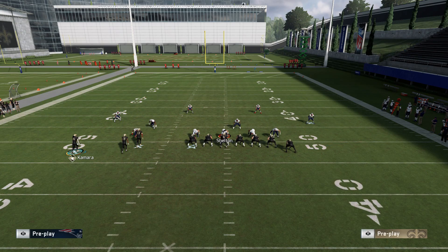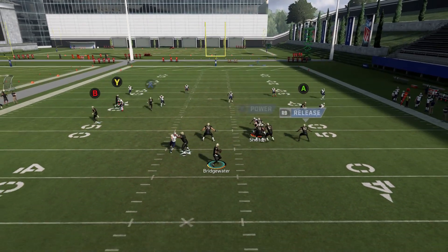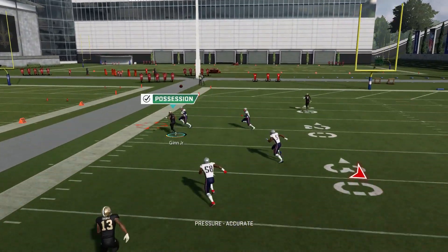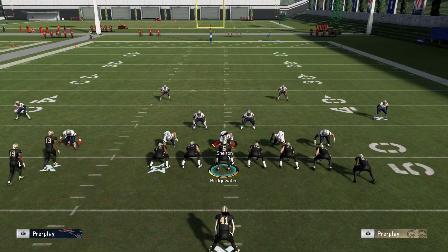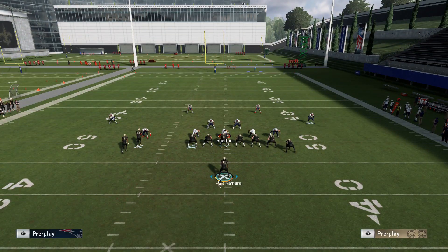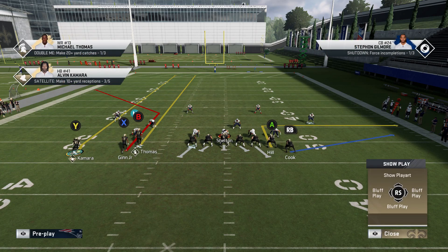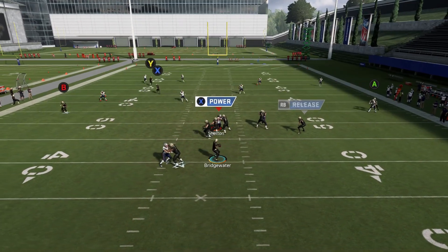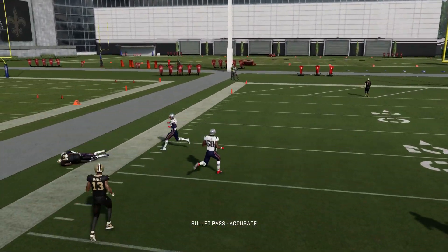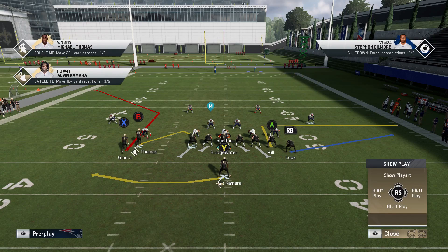Right here — I could easily put the B route. It's the exact same idea. I have it: the clear route's different, the B route was open, and now I'm getting that X route to the outside. It's the exact same concept, just slightly different. It always looks like a triangle concept where you're creating three different points of attack, and then you're just reading how the coverages react to them. You don't even have to read the defense, necessarily. It's a very consistent concept that you can use in just about any play.